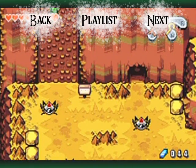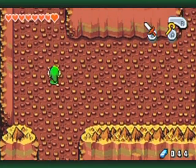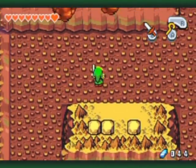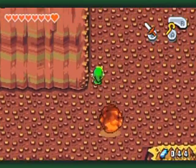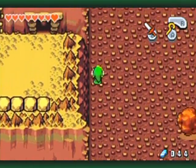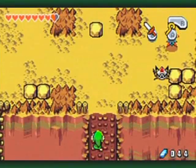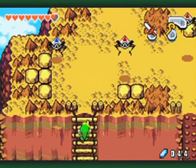Hello everyone and welcome back to the walkthrough. Not only have I farmed for a lot of kinstones between parts — notice my rupee count is different — I also went around and got the locations of all 16 remaining kinstone fusions I have to do in the world. I actually ran around the entire world just looking for people at all the locations that'll have kinstone fusions, and sure enough one of them is up here where the Krenel Hermit is.